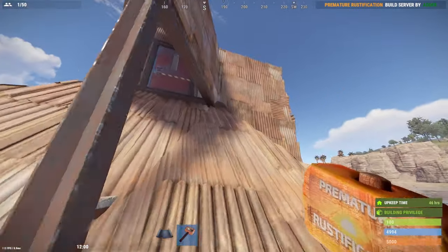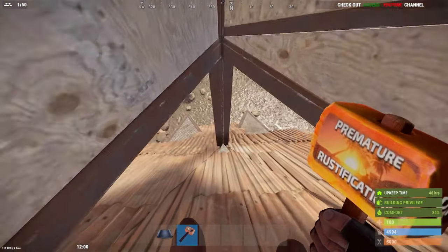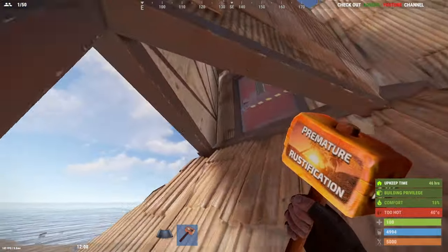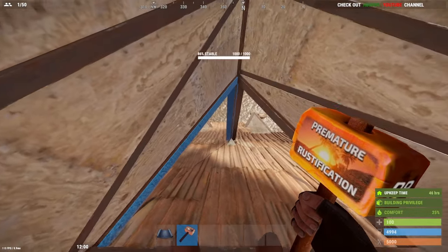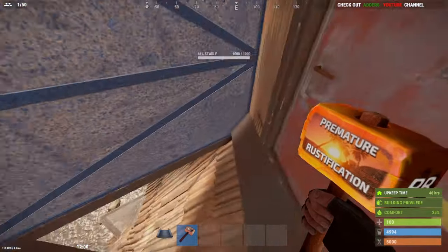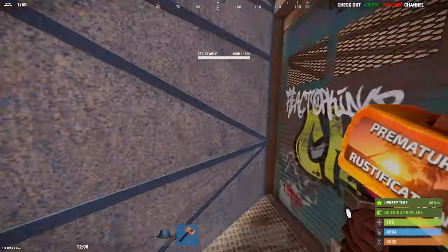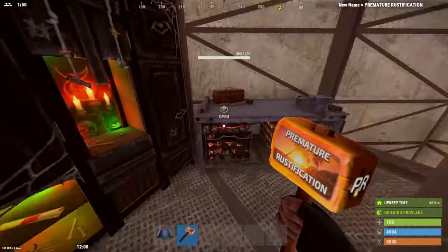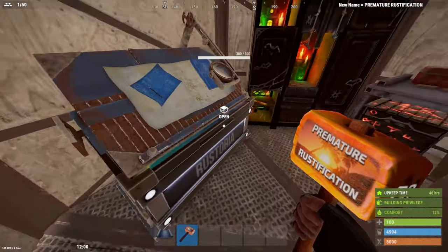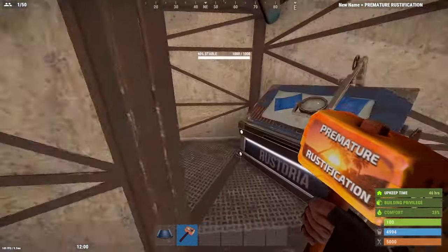Let's give you the quick tour before we get into how to build it. This entrance up here isn't the best — it's a bit slow getting up and down. But the good thing about it is you can put shotgun traps up here if you want, so you could potentially trap some people. We go through a standard airlock, and going forward I've just furnished this a little bit. You've got a couple of garage doors, storage up here, a locker, repair bench, and blueprints.